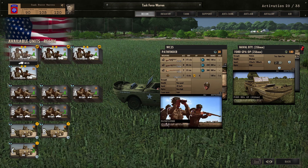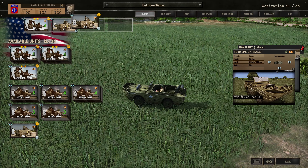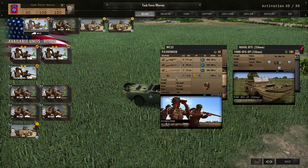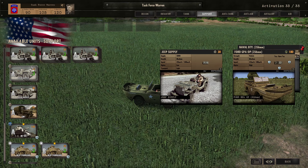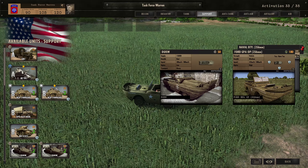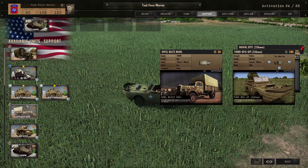For recon, we'll want some pathfinders, and a couple of jeeps later in the game, plus something else recon-related. Some more pathfinders and regular recons should be fine. So with tanks filled, we've only got two spots left for support. We'll definitely need some supply - a couple of late supplies should be good, and I'd really like some command vehicles as well.